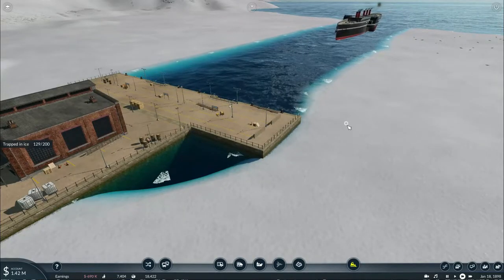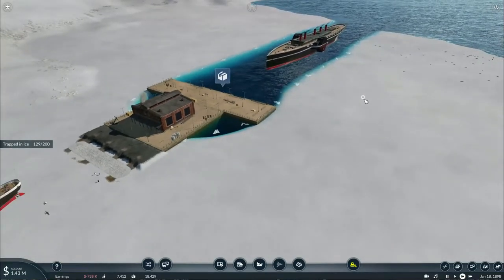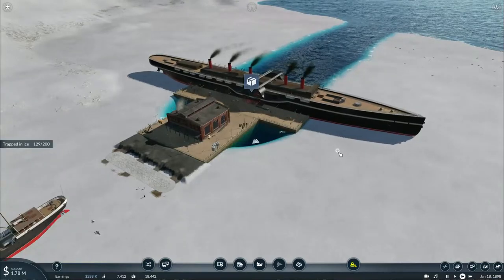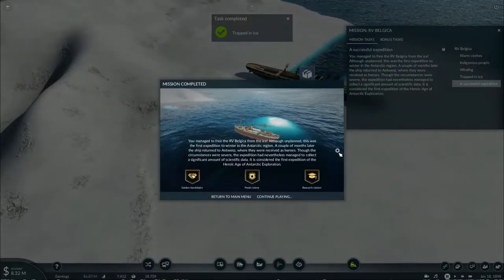And we're back — after such a long while the last loads of explosives have arrived at our rescue site, and that will be the last thing we need to do in this mission. You managed to free the RV Belgica from the ice! Although unplanned, this was the first expedition to winter in the Antarctic region. A couple of months later the ship returned to Antwerp where they were received as heroes. The expedition had nevertheless managed to collect a significant amount of scientific data and is considered the first expedition of the heroic age of Antarctic exploration. And with that we are done with this mission after four long parts.